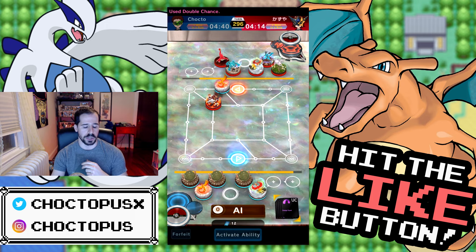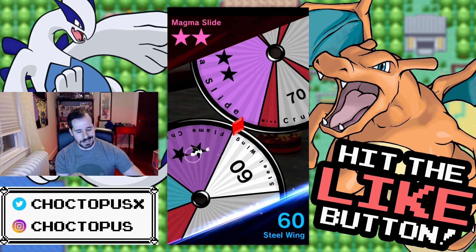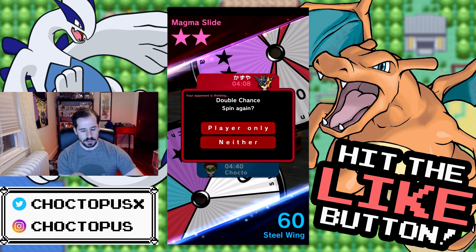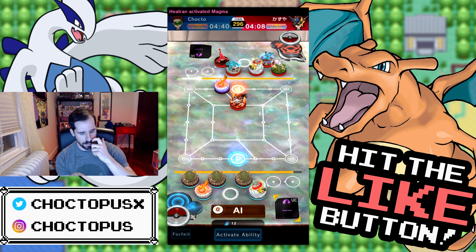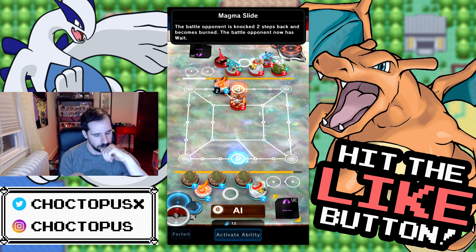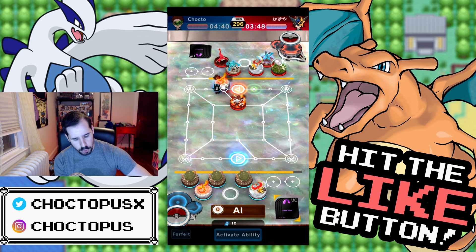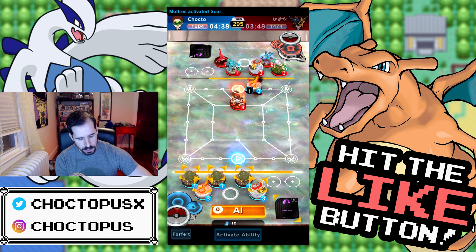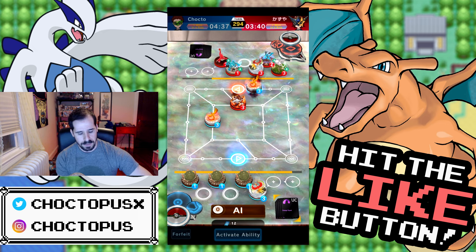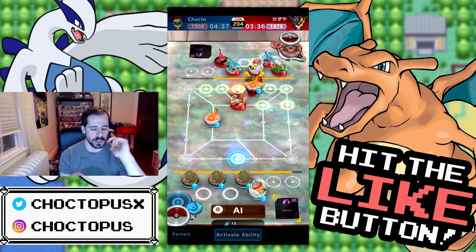Here it comes — they're using Heatran again. We were so close to hitting our Flame Charge. Magma Slide burns me and puts me two steps back. They're sending me that way, which is fine because we have another bird. Even if they hop on the goal right now, I might have just potentially won this — I could set up a surround.